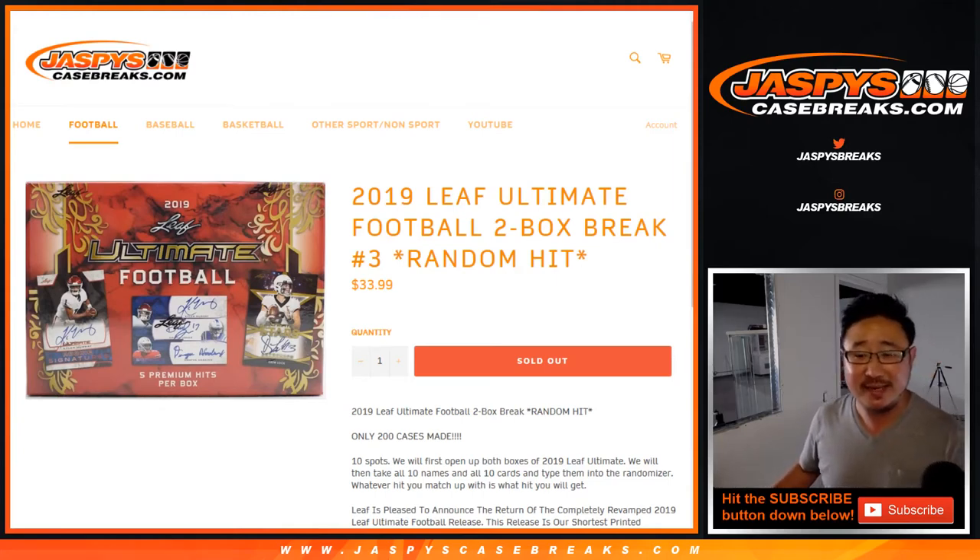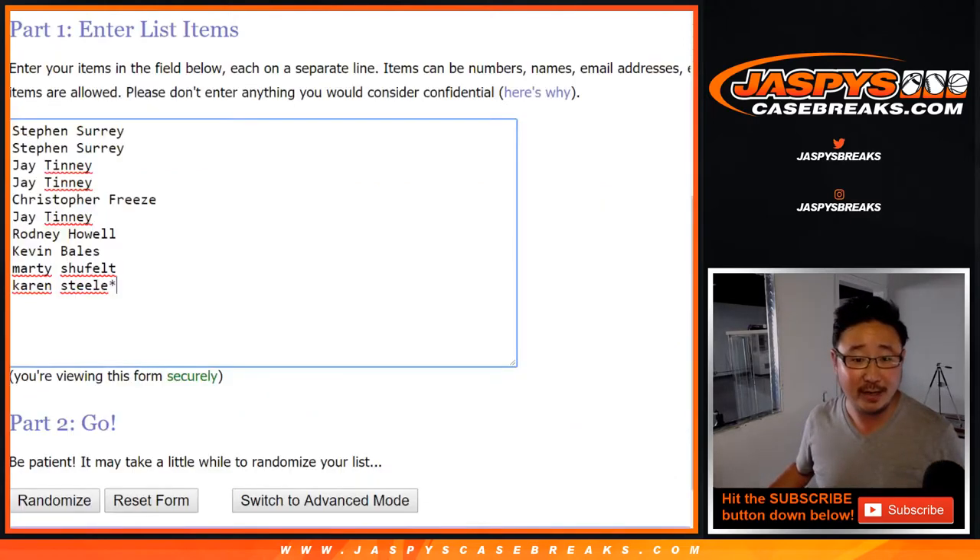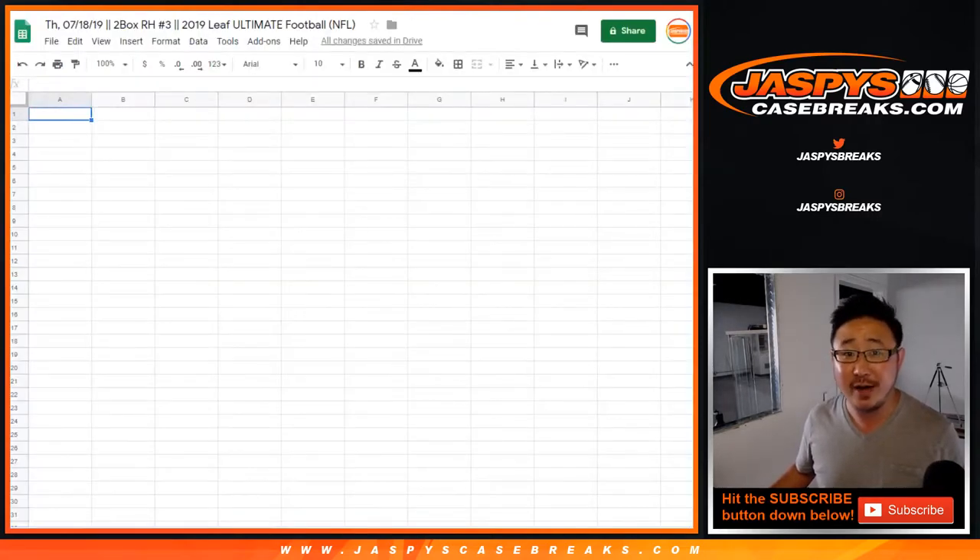Good afternoon, everyone. Joe for jazbeescasebreaks.com, coming at you with our first break of the Thursday — 2019 Leaf Ultimate Football 2-box random hit break number 3 from the website. We've got more in the store, so check it out. Big thanks to all of these lovely people here for getting into the action in random hit break number 3.